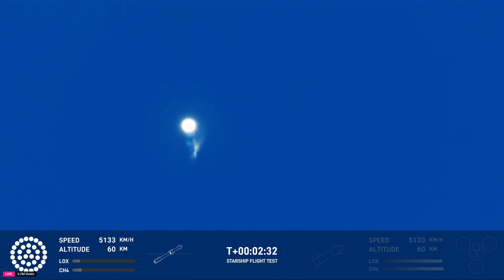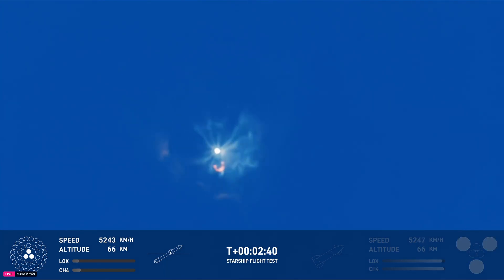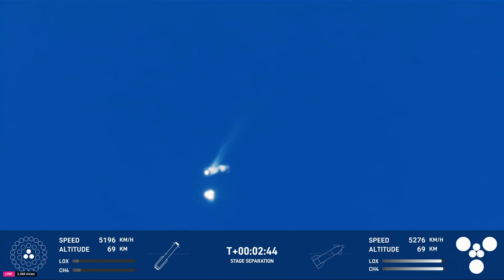We heard the tower is go for catch. Booster engine cut off. The return flag is set to true. Ship engine startup. Stage separation. Hot staging confirmed — six out of six lit on the ship.